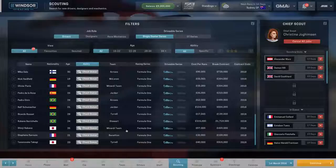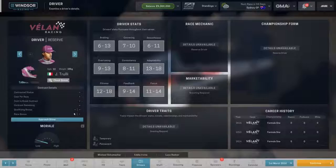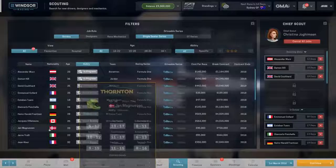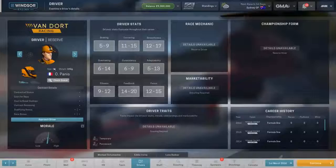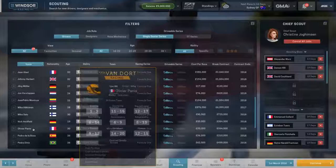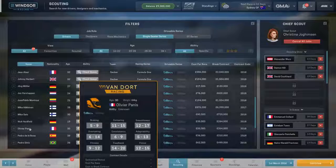We do have one team missing from this game, which is the Prost team — the Prost-Peugeot is missing. Although we do seem to have their drivers: Jarno Trulli is a reserve driver at Tyrrell, and Olivier Panis is a reserve driver at Minardi. I'm guessing Panis is a little bit better driver than Nakano and Trulli at the back.